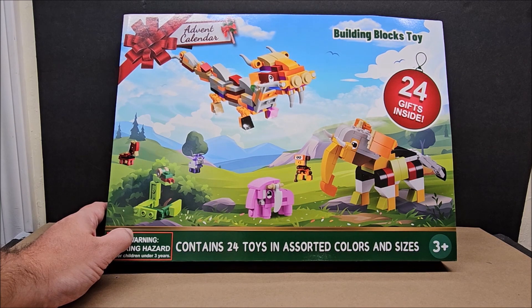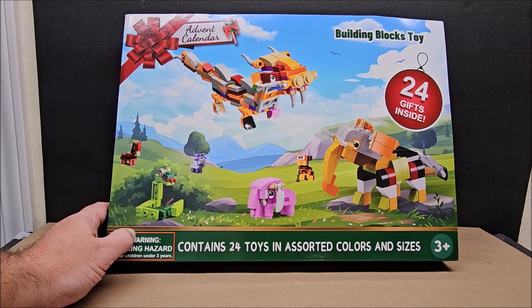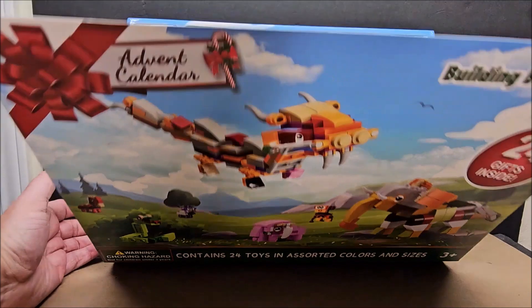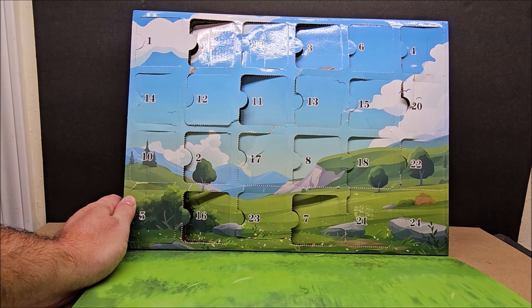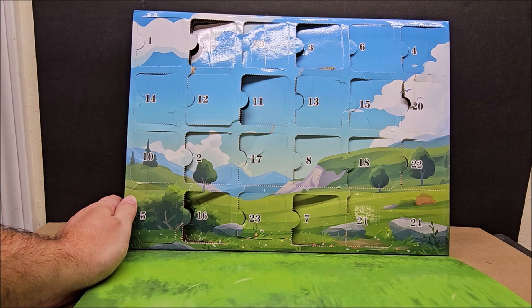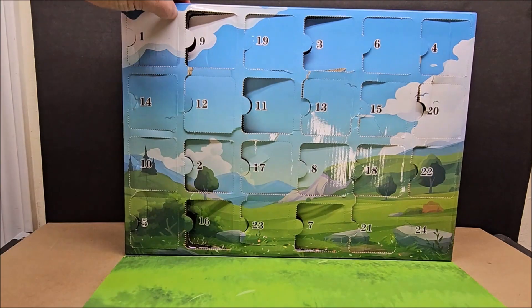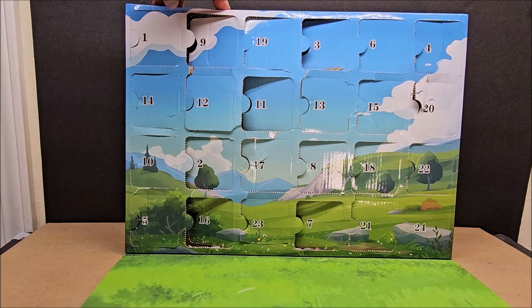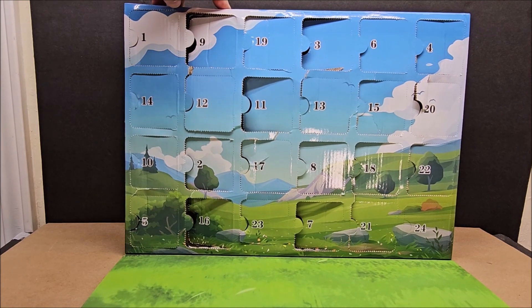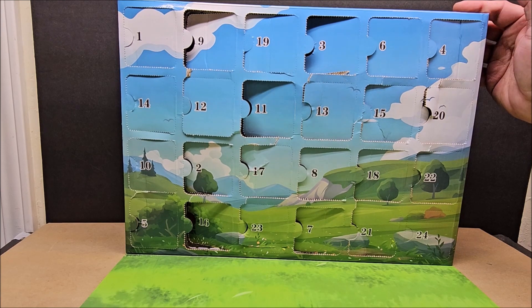Hello my friends, hello my family, welcome to my channel! Today we're looking at the building blocks advent calendar — 24 days. We've already done 23 days; today is the final pull, the final animal. These videos are on the shorter side: there's a stop motion build, we talk about it briefly, and on Christmas we'll talk about the whole set. This is to help you decide whether or not you wanted to buy this one for yourself. I really liked the bug one I did last year, and this was kind of the same concept.